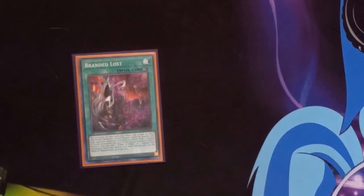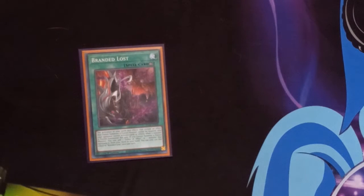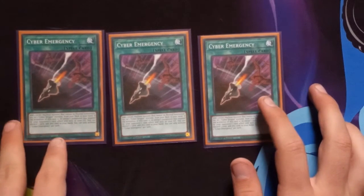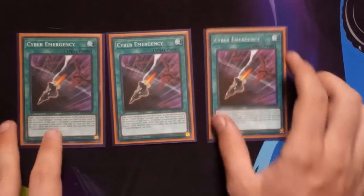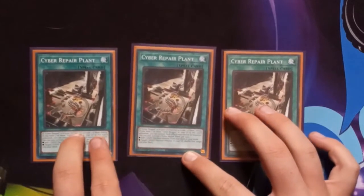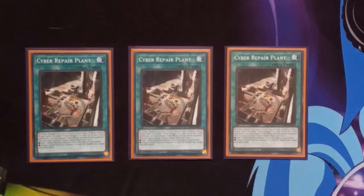And then one Branded Lost — it's basically a Magical Meltdown. If you summon a Fallen of Albaz fusion monster, or actually any fusion summon, you can add Fallen of Albaz from your deck to your hand. Cyber Emergency, just to search your Core, Hares, or Naxxer — don't really want to search Hares since it's a deck material. And Cyber Repair Plant to get access to your Kaiju and to put a Kaiju back into the deck.